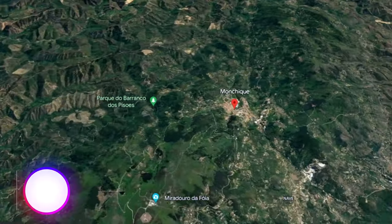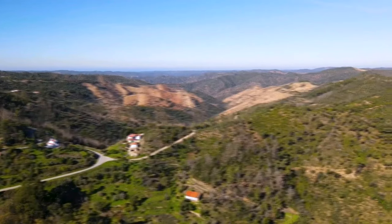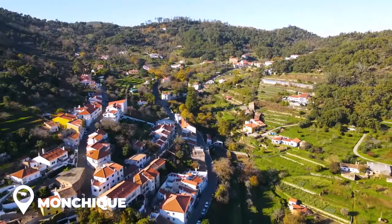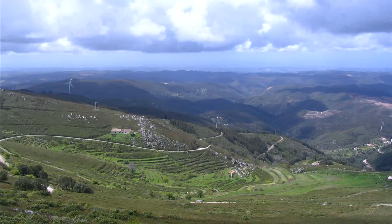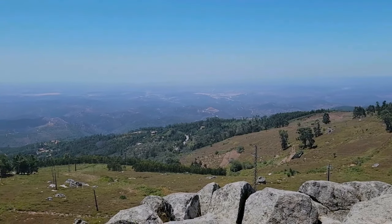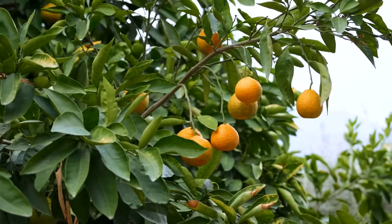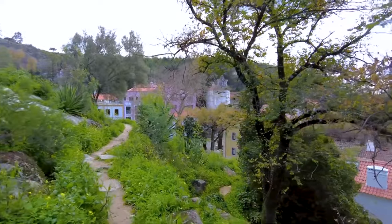Day 4: Monchique and Algarve West Coast. On the fourth day of your Algarve road trip, you will visit the mountains in the interior of the region and explore the wild and rugged west coast. If you want to explore a less touristy part of the Algarve, consider visiting the Serra de Monchique mountains. The drive from Lagos takes around 45 minutes and offers a contrasting landscape to the coast. The climate is cooler and more humid here, with lush vegetation including citrus orchards, cork oak forest and eucalyptus groves covering the rolling green hills.